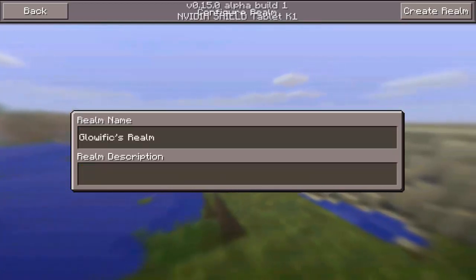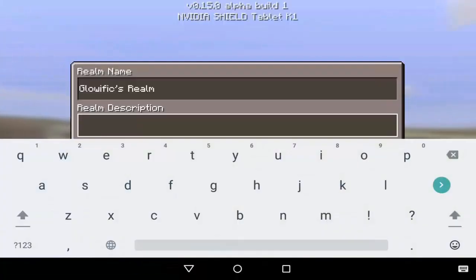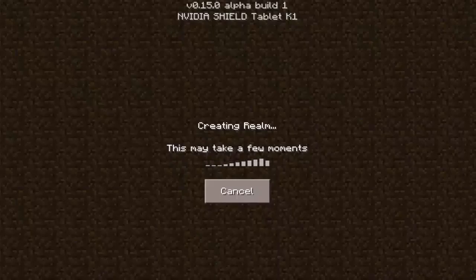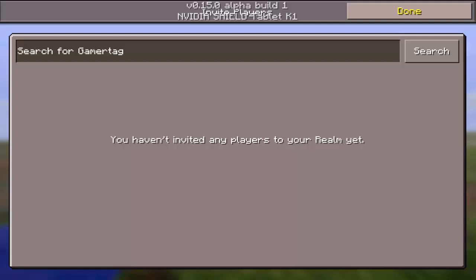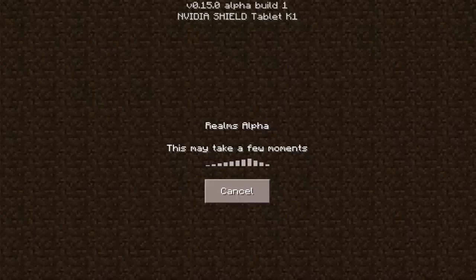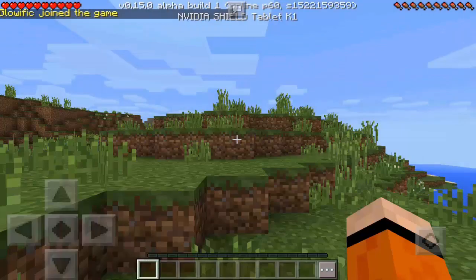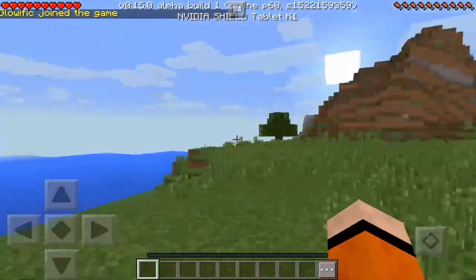You can put a description if you want to as well, but I'll just go ahead and create the realm. It says this may take a few seconds. I can also invite people if I wanted to, and then after that it will go ahead and take a little bit to load your world, building terrain just like a normal world but it's online.